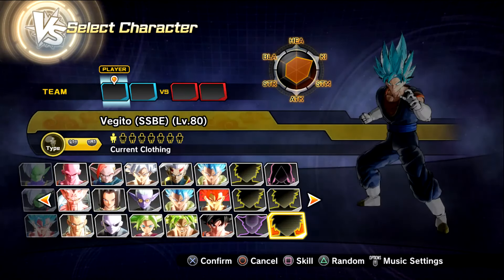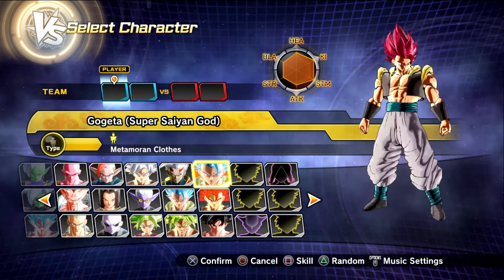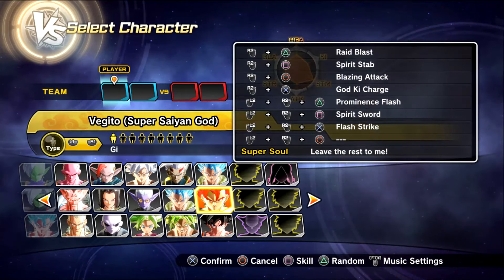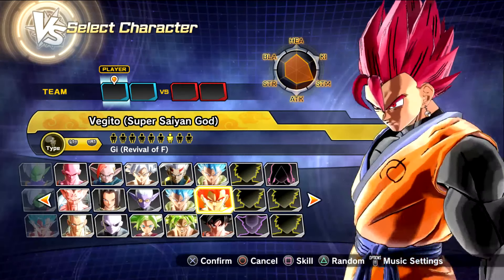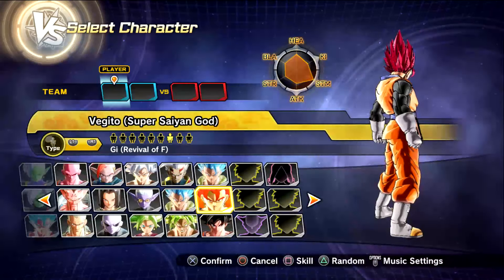So for this time around, we are going to go through the eyes of the boy Gogeta. I think we're going to do the Revival of F gi for Vegito — this one is probably one of my favorites.